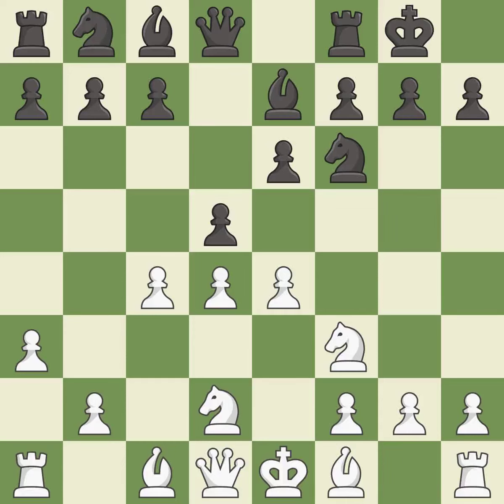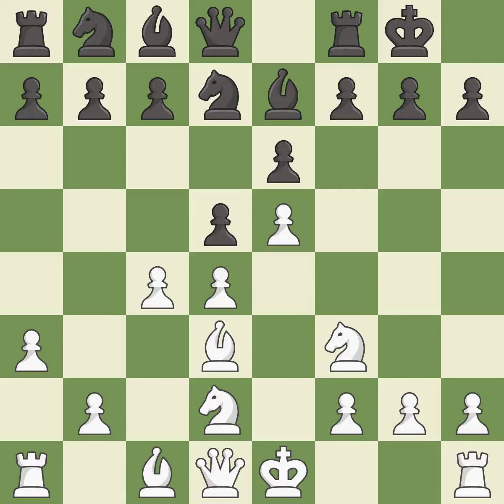This kicks an opposing knight. This moves the knight to safety. This develops a bishop off its starting square, getting it into the action. This strikes at the center with a pawn, fighting for space. It is the last book move — a solid choice.